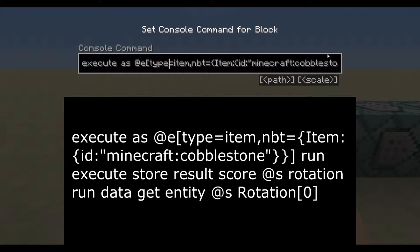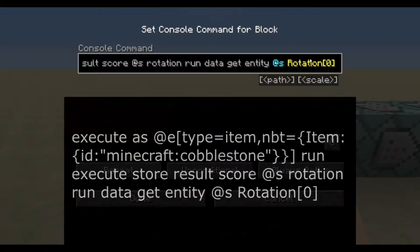First thing we're going to do is execute as every cobblestone, and then we're going to run an execute command. We're going to store the result of the command - whatever we're going to run here, it's going to store the result to the score of the entity we've selected. That would be the cobblestone, and it's going to store that to its score of 'rotation'. The command we're going to use is 'data get entity @s rotation 0'.